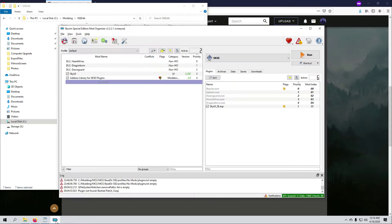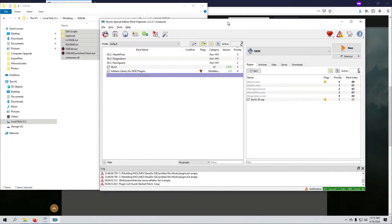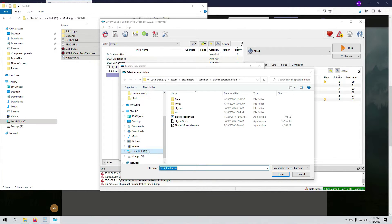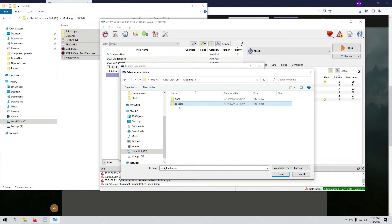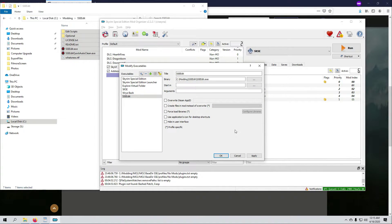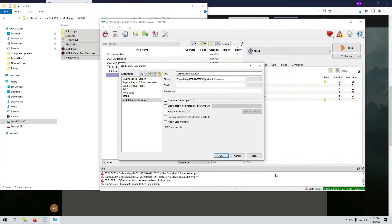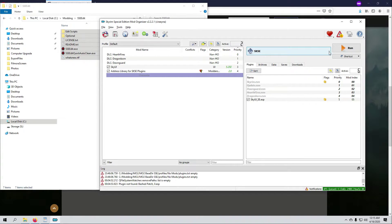Back in MO2 I need to add SSEEdit as a new executable. I click the two little gears, select the plus sign, and choose Add from File. I browse to where I installed SSEEdit — there are two executables and I actually need both. First I select the main SSEEdit executable, hit Open, then Apply. Then I go back to the plus sign, Add from File again, browse to the second one called SSEEdit Quick Auto Clean, select it, click Open, click Apply, and then OK.